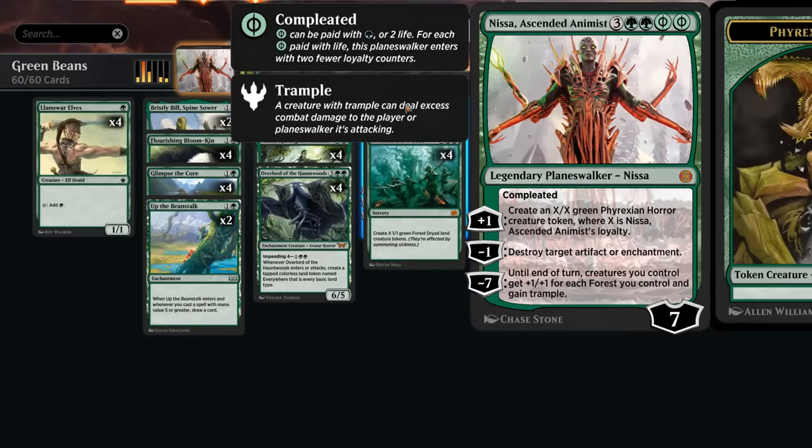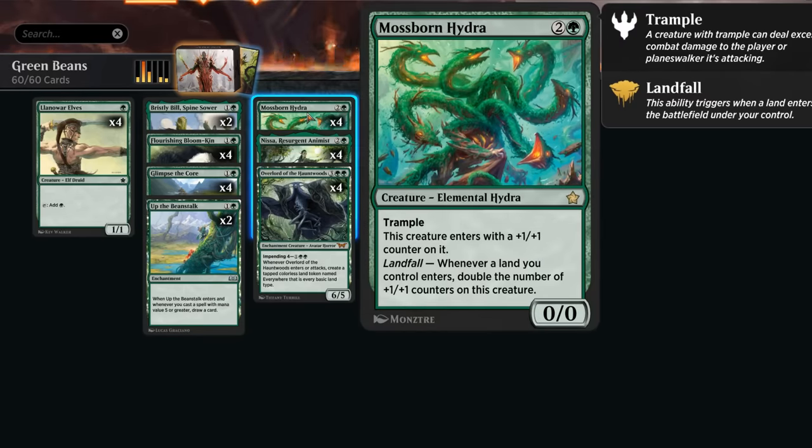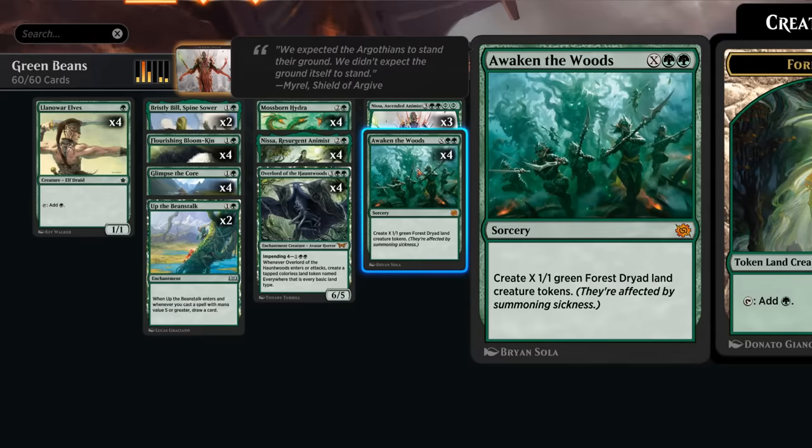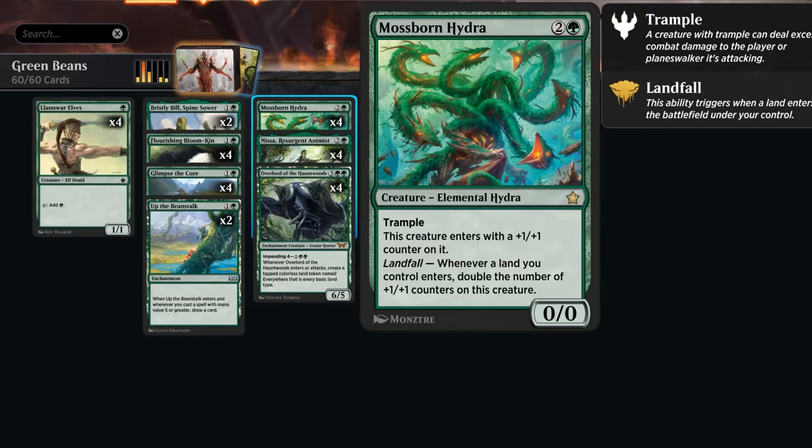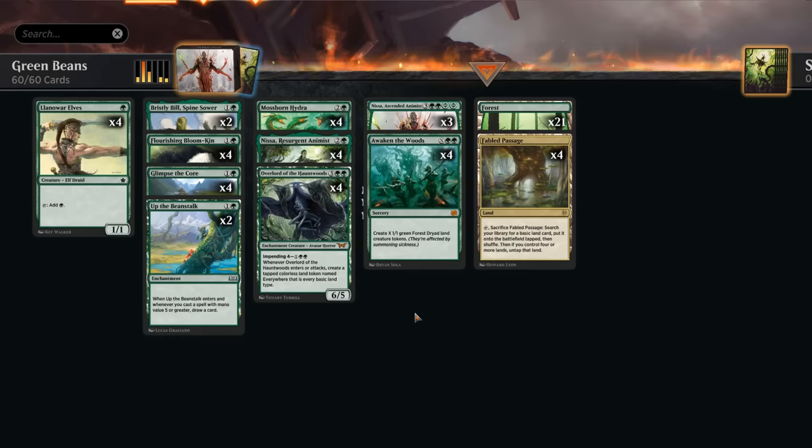A large Awaken the Woods will often set up a lethal Nissa on the following turn, which is awesome. And if we have a Mossborn Hydra in play and cast Awaken the Woods for X equals four, we get to double the hydra's power four times, which will likely get it above lethal. That's kind of our game plan.